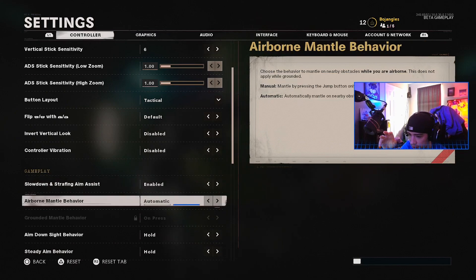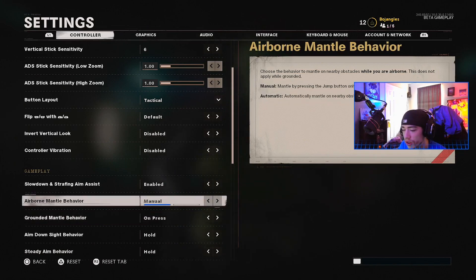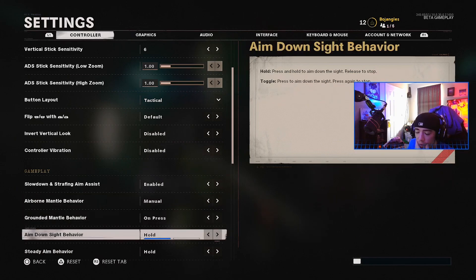For airborne mantle, set this to manual. The reason is you'll be in fights, you'll be in midair, and you'll automatically mantle something — and that's not good. For grounded mantle, set both to on press / manual on press. You don't want this to be automatic, because if the game recognizes you're near something you can mantle during a gunfight, you'll mantle and lose the fight.